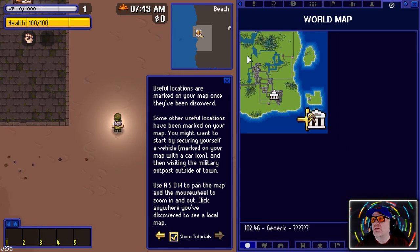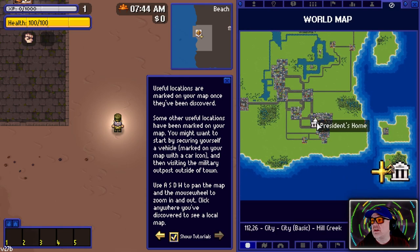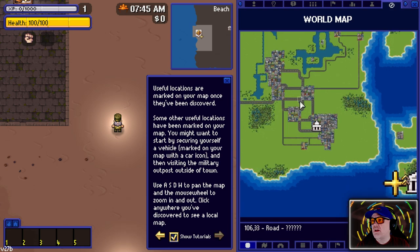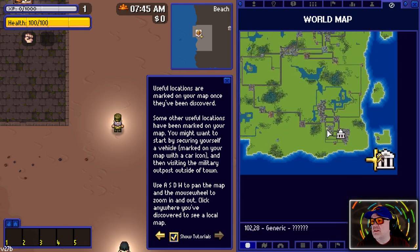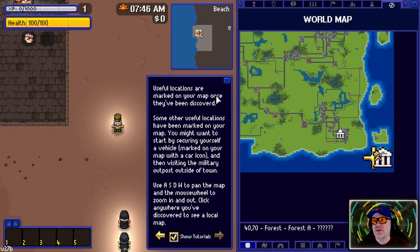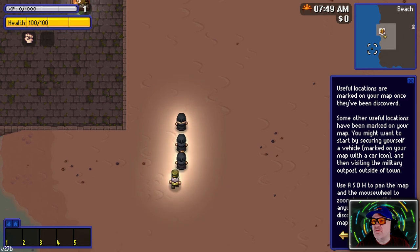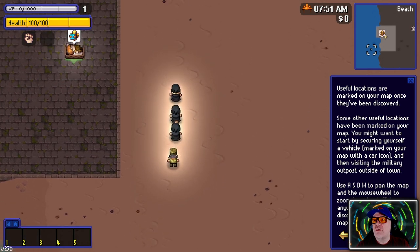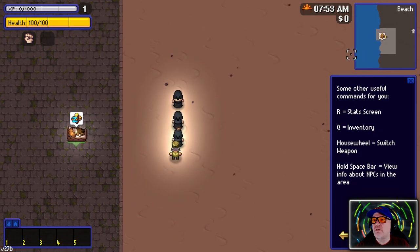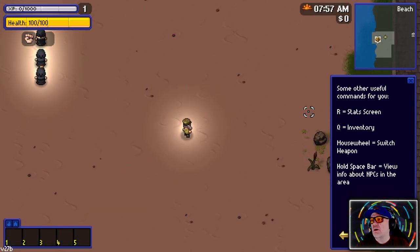Oh my god, look how big this place is! We've got to cross the sea to get to the main stuff over here. This is going to be quite big. Useful locations are marked on your map once they've been discovered. What are these guys here? I can't do anything with them. Let's check inventory.